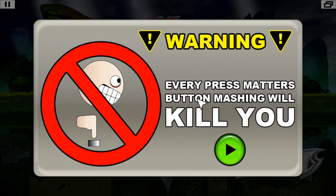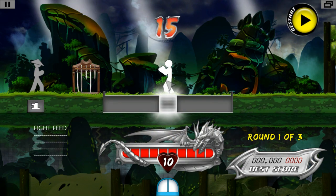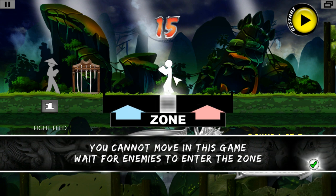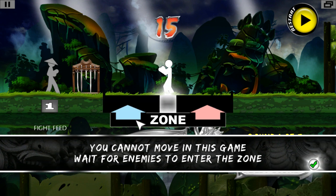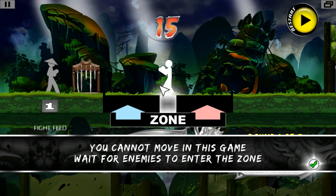This will probably teach us the game as well. Warning: every press matters. Button mashing will kill you. So the enemies are on the left and right zones, and when they get there I think we left click to hit guys on the left and right click to hit guys on the right. Well, that's super simple. Your mouse cursor can be anywhere on the screen.